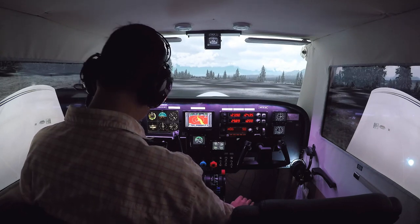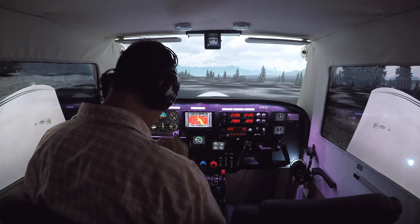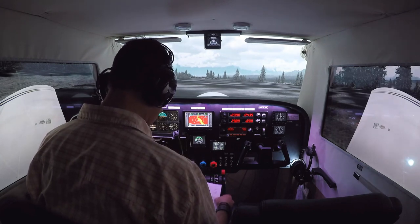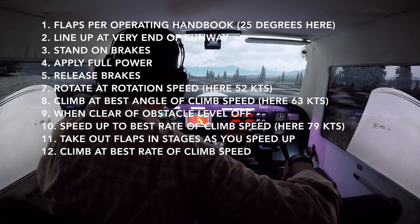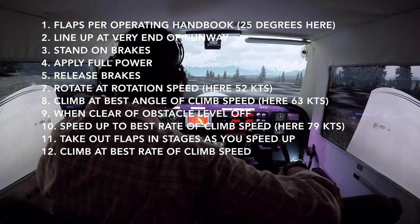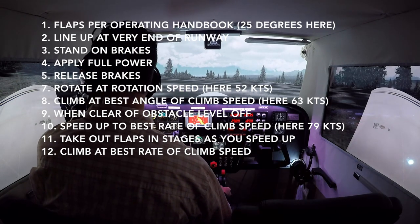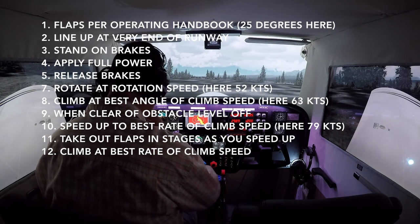Let's get to the procedure. A short field takeoff with an obstacle is pretty straightforward. Basically you want to climb at the best angle of climb speed, which would be VX. In the Cherokee, that means we start with two notches of flaps — 25 degrees. If you're in a Cessna, it would be 10 degrees.